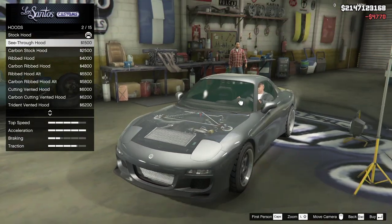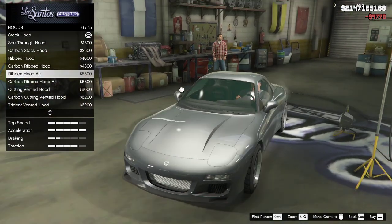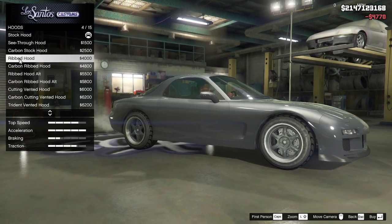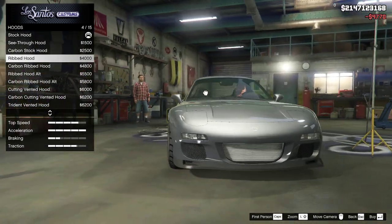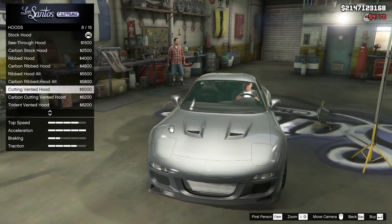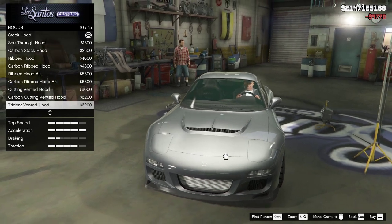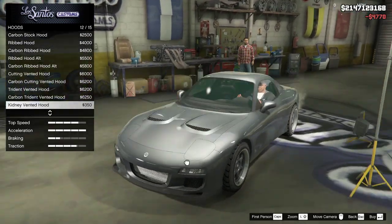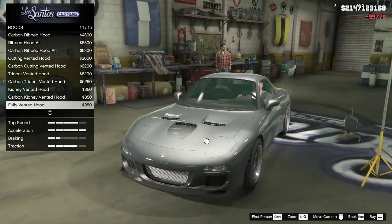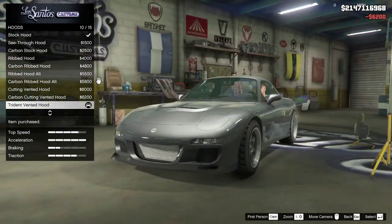Hood - see-through for some reason. Carbon stock hood. Ribbed hood, that looks pretty cool. Carbon ribbed hood alternate. Cutting vent hood. Triton vent hood - wow, that looks really cool. Kidney vent hood - what happens if they put a rock in there? Does it park a kidney stone? Fully vented hood. We'll do Triton - that looks really nice, you've got great taste.